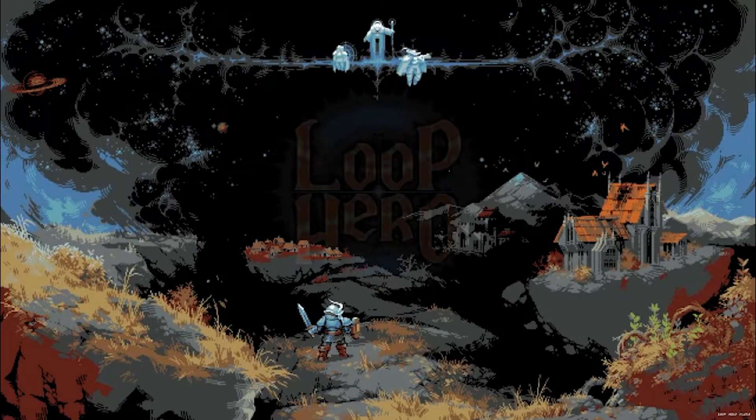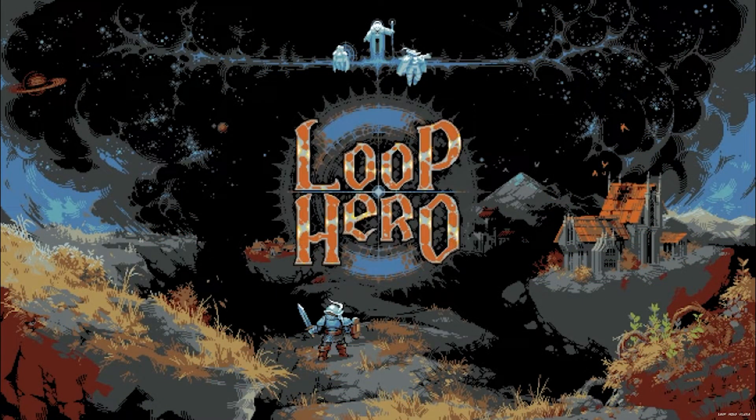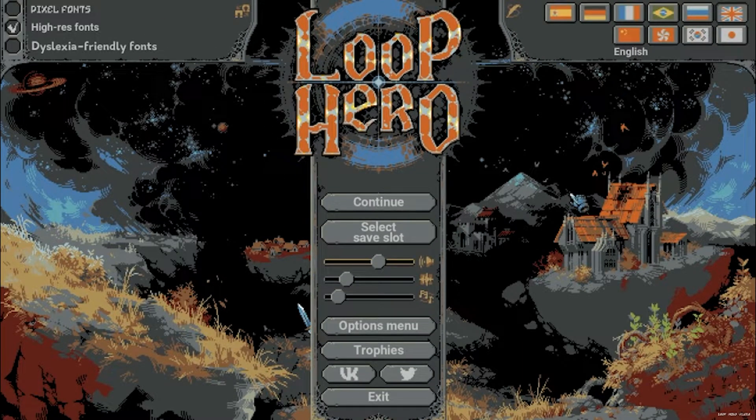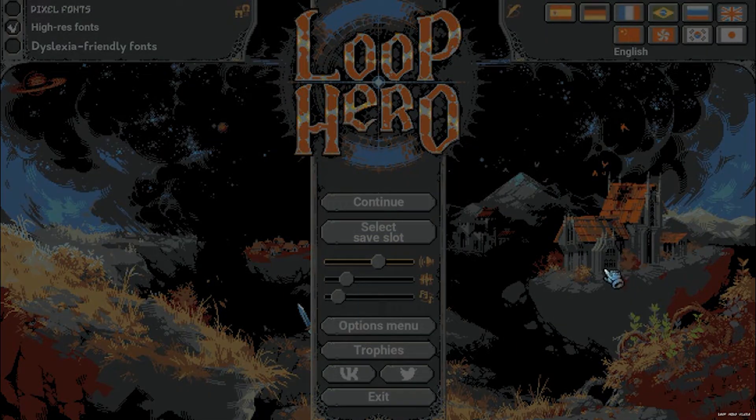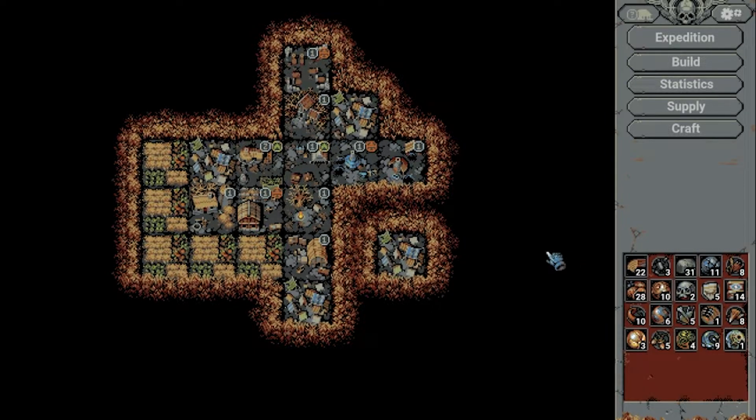Hey guys, this is Kirob speaking and today we are back in Loop Hero with our little journey from Oblivion to somewhere else. Last run was quite successful with a bit of a different strategy. It almost looked like I had a breakthrough in my mental process for handling the rogue, where we aimed for small combats — small in the number of enemies — with the strength of the enemy not mattering as much as the number of enemies, and that has paid dividends.